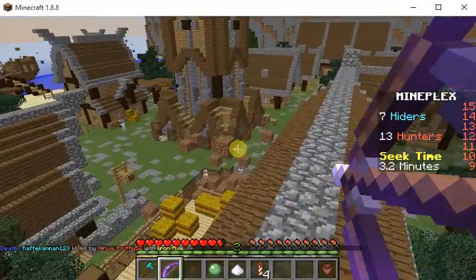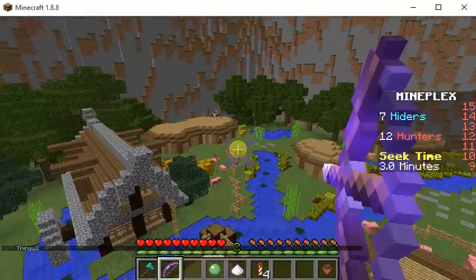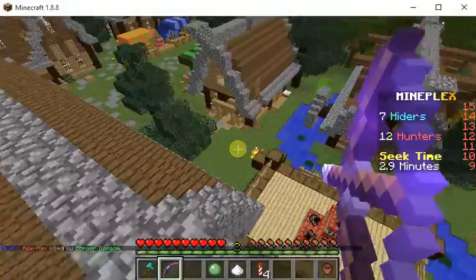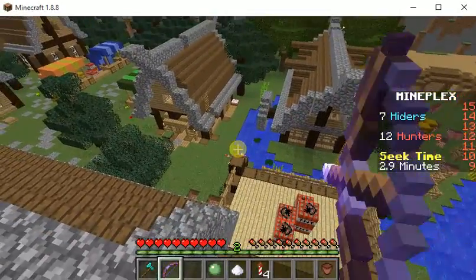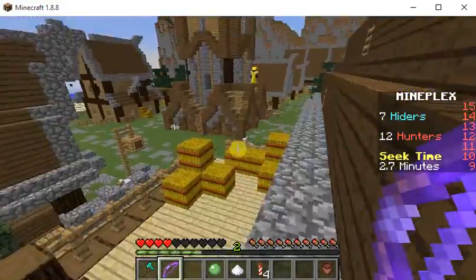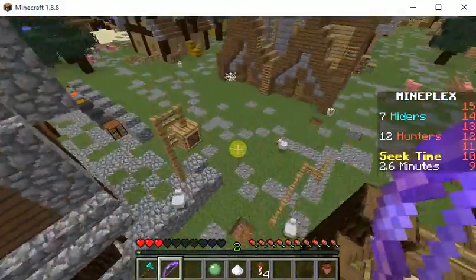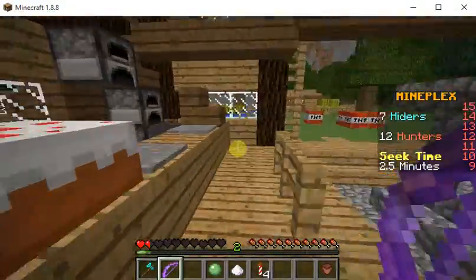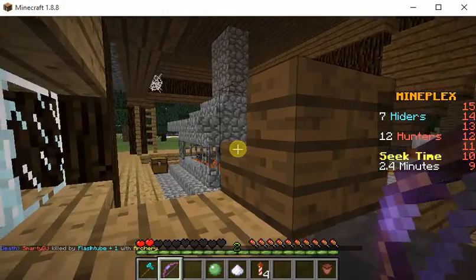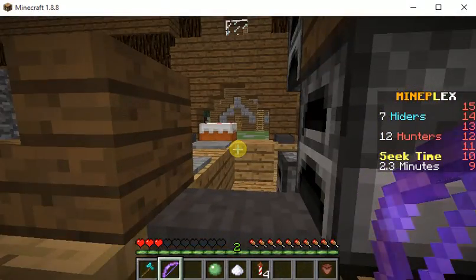We're gonna need to take down this guy with the compass because he can see where to go — this is bad. We almost fell off the roof, which would probably be our death. I'm gonna get into one of the houses and just hide a bit. I'm small so I'm pretty easy to not get spotted — only the guy with the TNT has the most chance to find me.